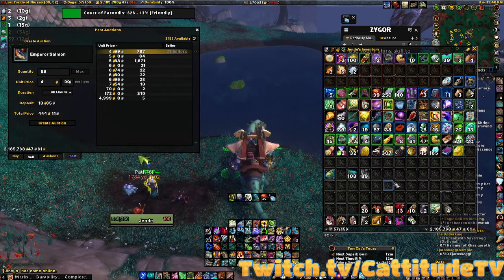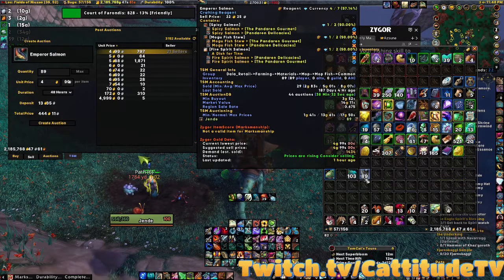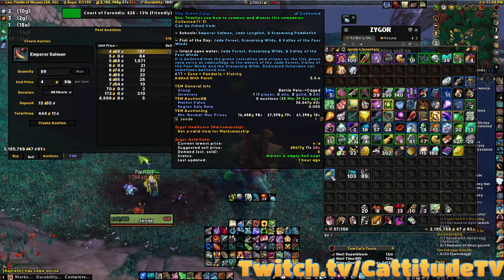Plus if you're leveling up Pandaria cooking, this is a great spot to get anything that uses the Red-bellied Mandarin. The Emperor Salmon is also used in a few recipes as well. And if you're lucky enough to get one of these carps or any of the other carps in Pandaria, that's going to be an awesome sale when it actually sells.